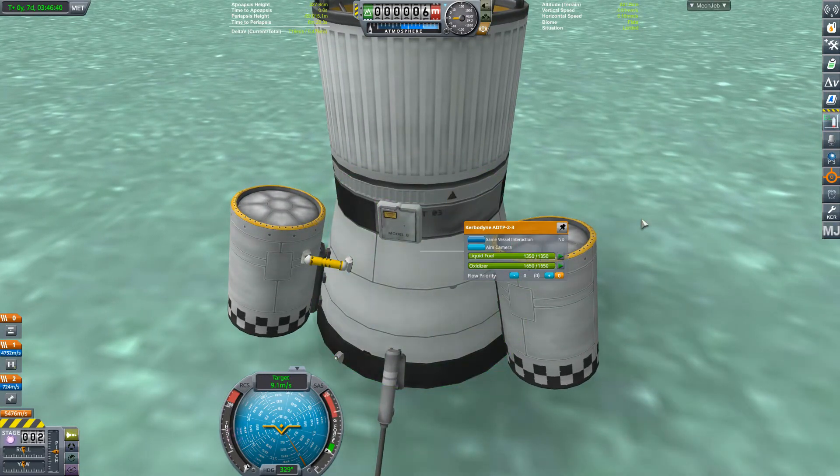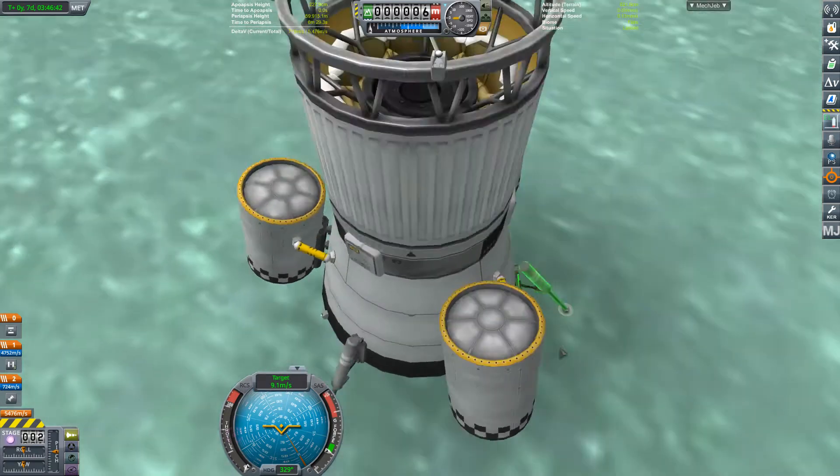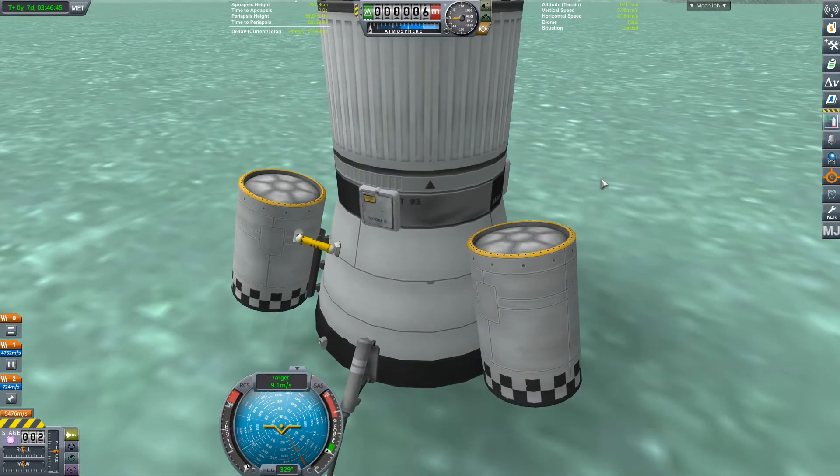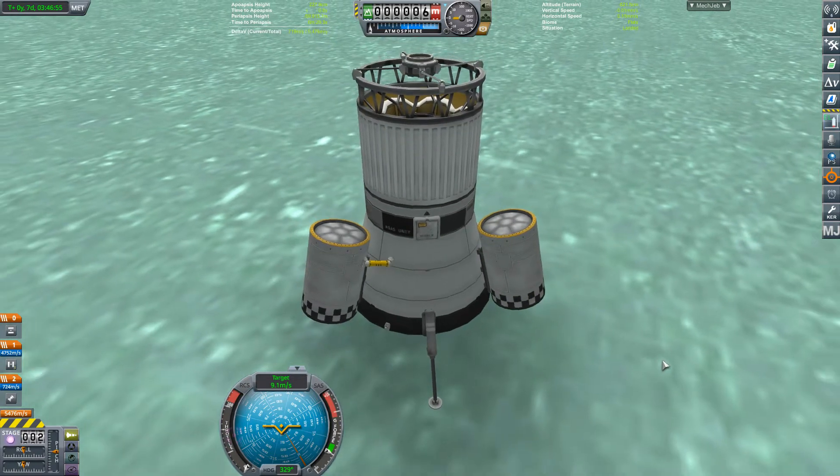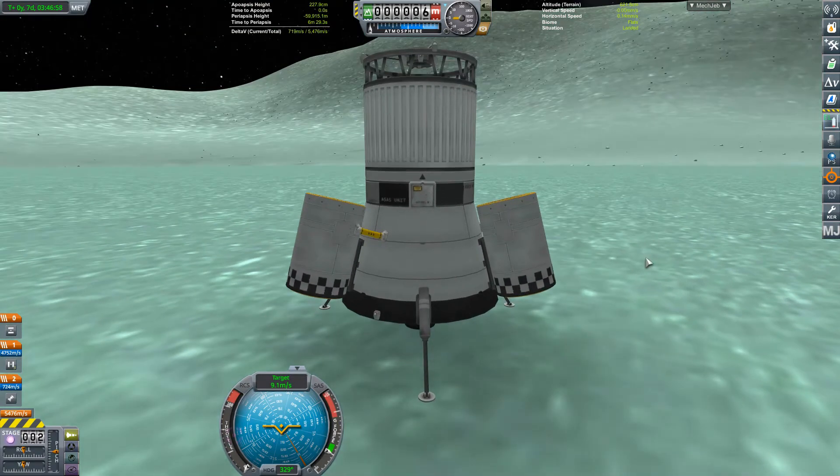There is a bit of a glitch in this: if you save and then go back in you get this split second where you can extend the panel even though you don't have any power. But I'm not going to use that glitch — I'm just going to have to bite the bullet and drive home.